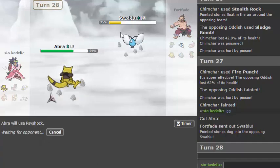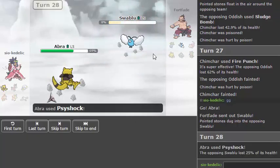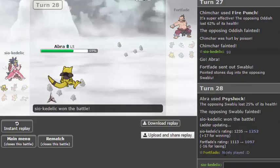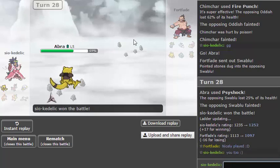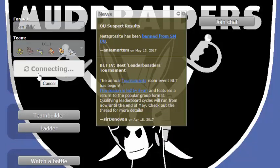Well, Abra technically cleaned up this game but Chimchar did all the work there. Unless he's scarfed it's a GG because the game's over this turn. All right, see — that's what I'm talking about, Little Cup people are amazing. I'm going to find another one really quick, I'll be right back.